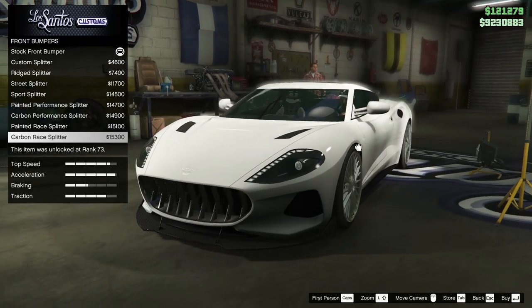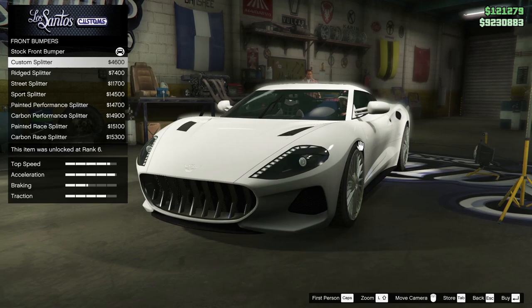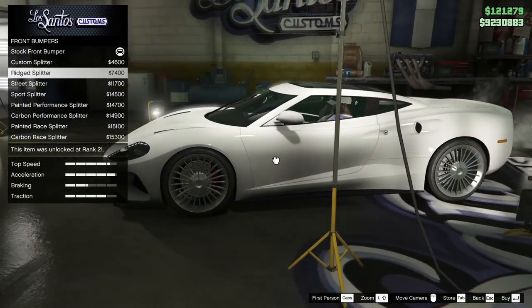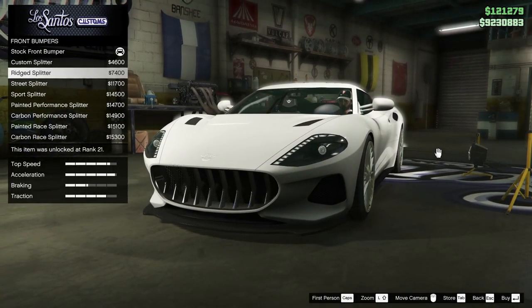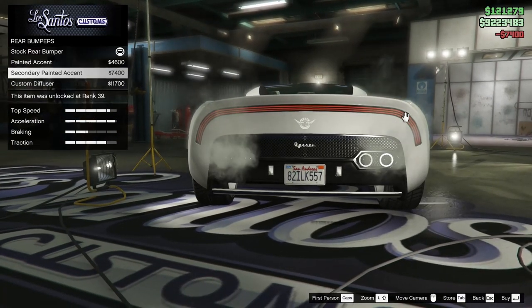Maybe I should try a full race build and see if I like it. The ridged splitter kind of looks really good in my opinion, so I'm tempted to go for that. Let's put that on for right now. For the rear bumper, we have a couple of options.